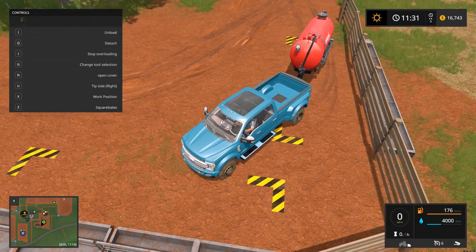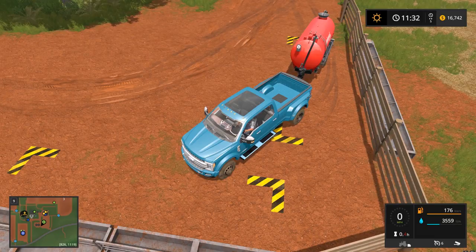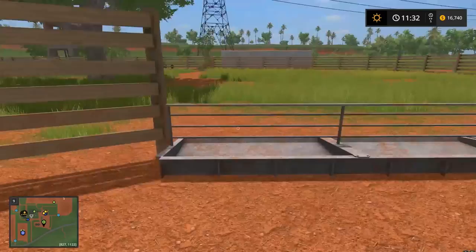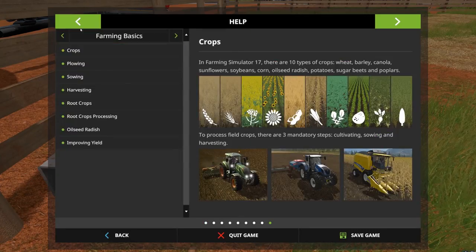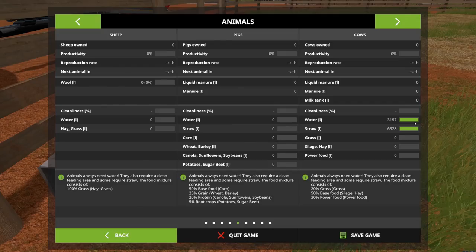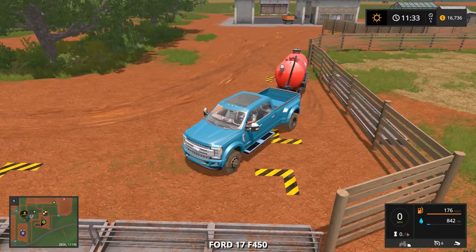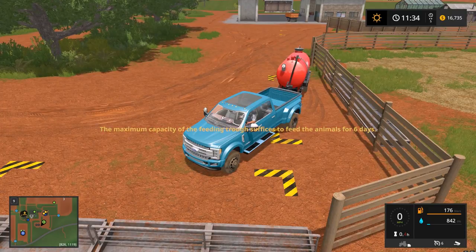All right, this thing takes forever. We can see it filling up — let's go check the cow settings. They can only hold about 3,500, which is good. For six days — okay, we need to go buy cows now.